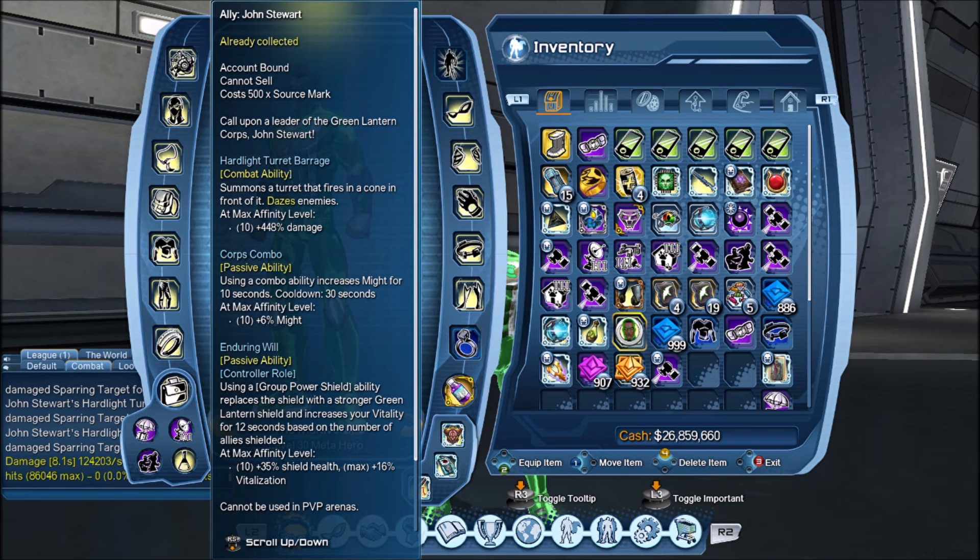The first passive ability is called Core Combo. Using a combo ability increases might for 10 seconds. The cooldown is 30 seconds, and at maximum rank it will give plus 6% might.